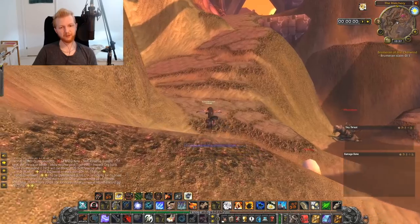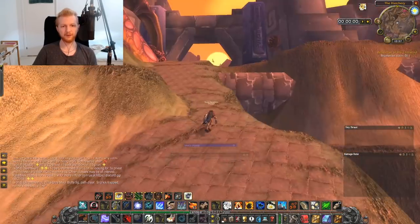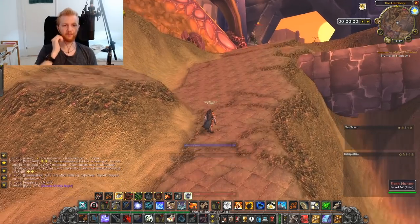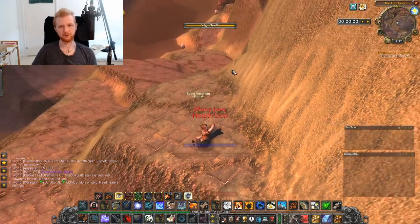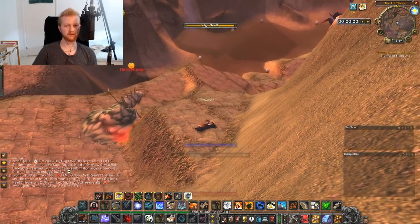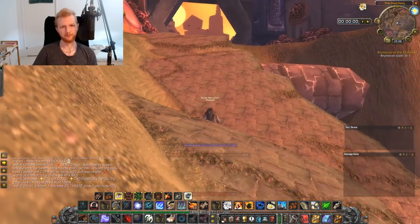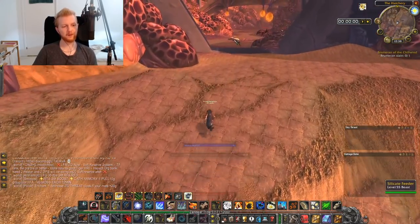There is a patrol of a flesh hunter that can be an issue when running around here. He's not here currently, but there's one that walks down the stairs — there he is. Should you encounter him, the safest thing is to go all the way down and wait for him to go back down and then up again. Wait until he's moved away, then get back up. Now we've made it to where we need to be in order to grind some silicate feeders.